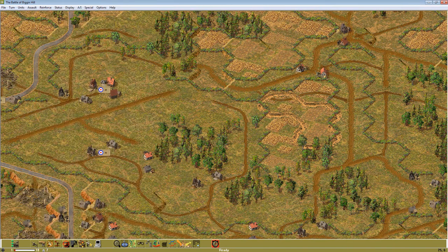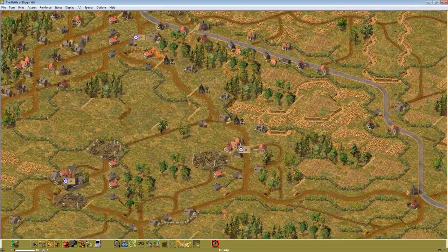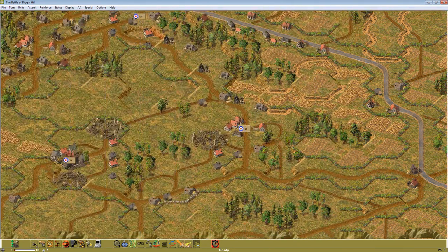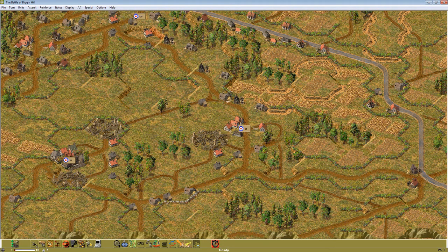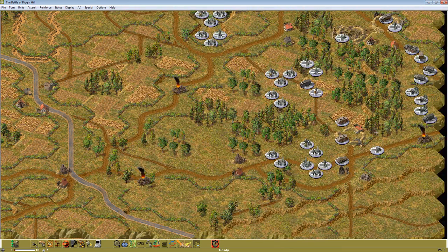The north side — these units on loan to us — will hit Biggin Hill Airfield and seize it. To the center and to the south, our units supported by the motorcycle platoon company and the Panzer IV-Ds will just clear out Biggin Hill and Tatsfield and the upper field. We went over time relative to the objectives. I'm really excited to do this. I feel very comfortable at the outset here.